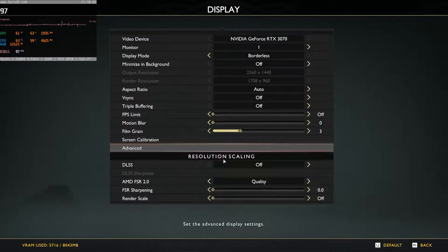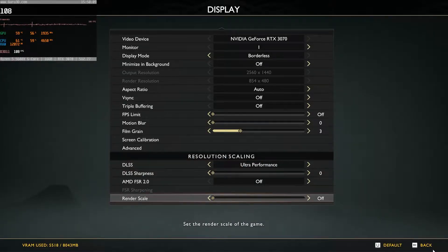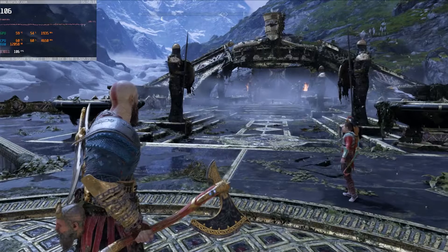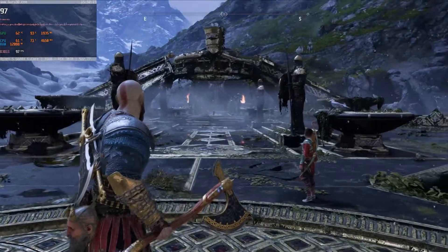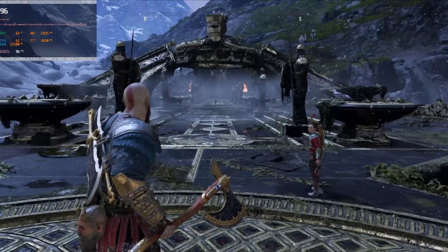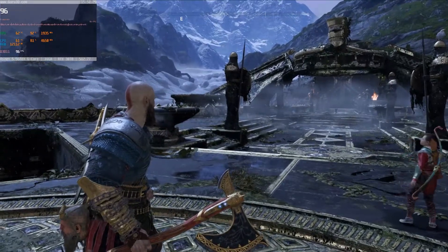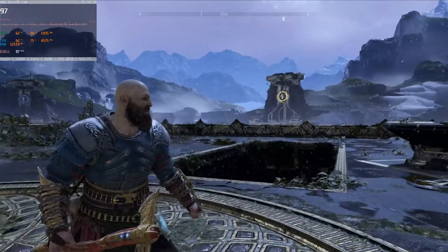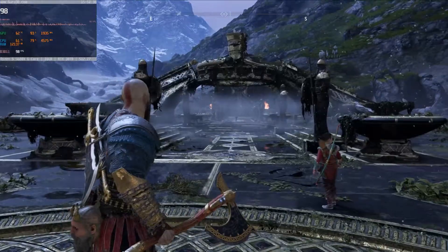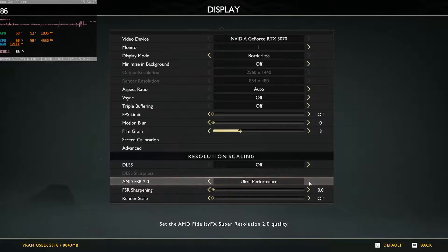Now let's try DLSS at ultra performance. I don't want to try all the settings since that would take forever. Yeah, that just looks really bad. If you had to play like this, you could, but I would not recommend it. FPS boost is up to around 100.